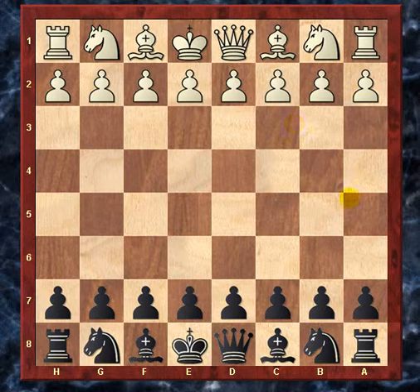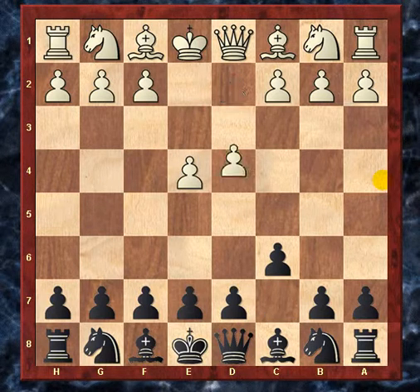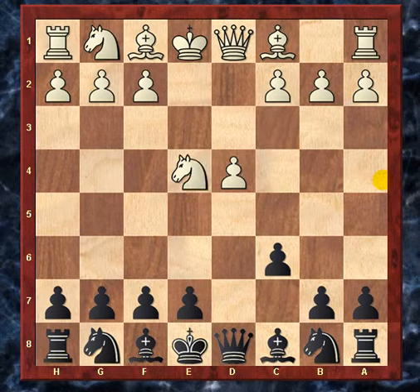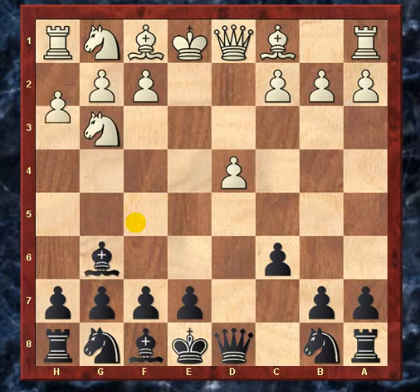I was playing black in this game. My opponent played e4, I played c6 — the Caro-Kann — then d4, d5, knight c3. This is the mainline Caro here, the classical Capablanca variation. This is all theory so far.